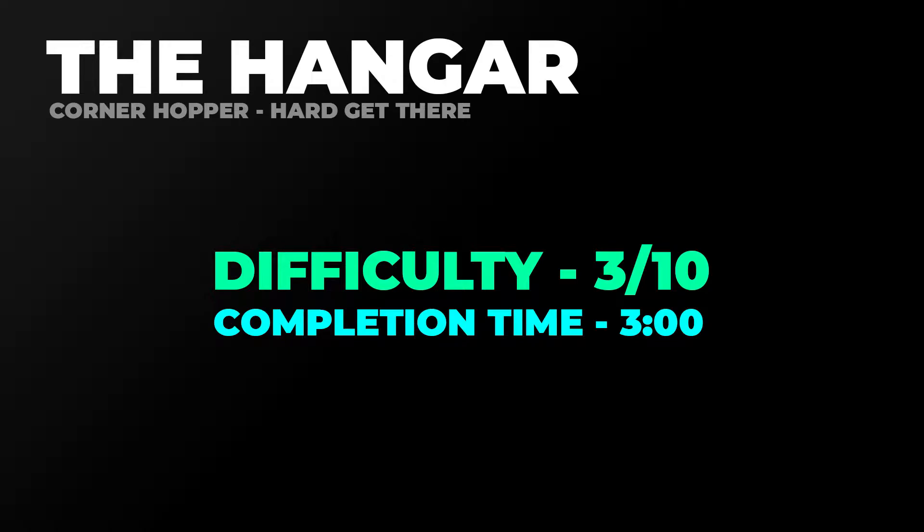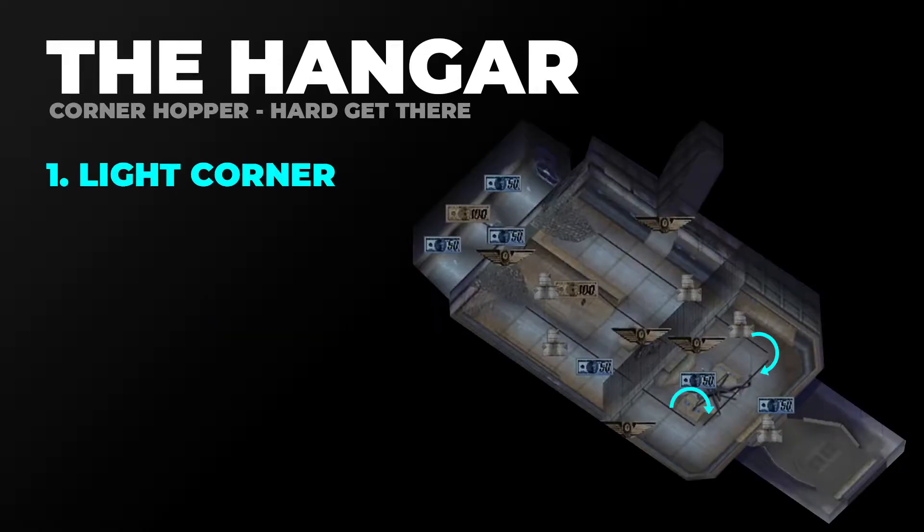Before we dive into the analysis, let's take a look at a few things. I think difficulty on this one is a 3 out of 10. It took me maybe 3 minutes to complete this challenge, so it's one of the easiest challenges as far as Get There's go. The first gap we need to include in our combo is the Light Corner Gap.